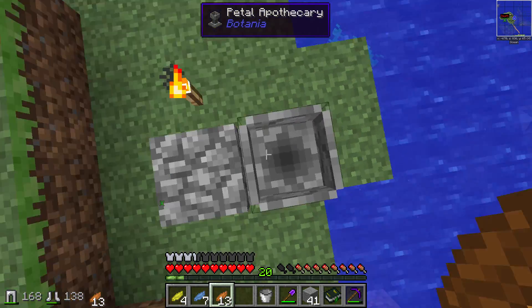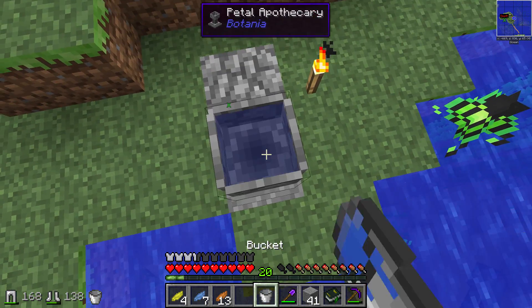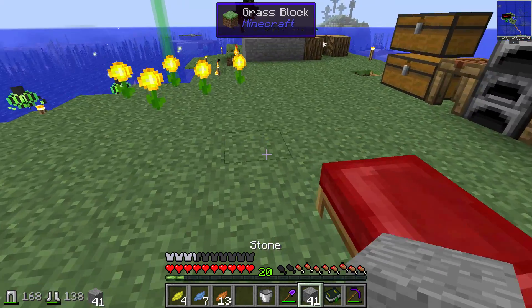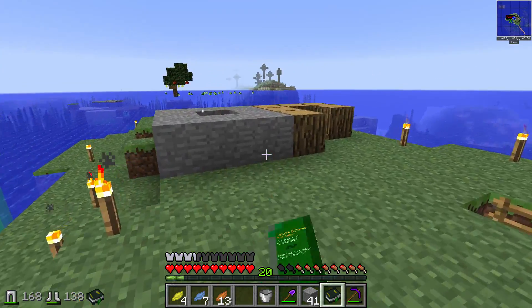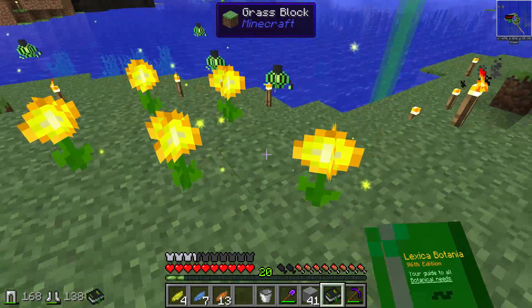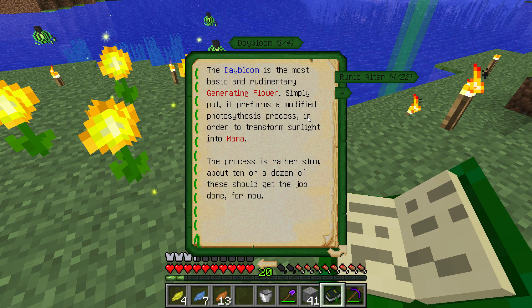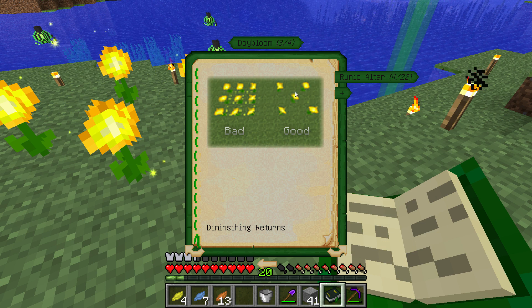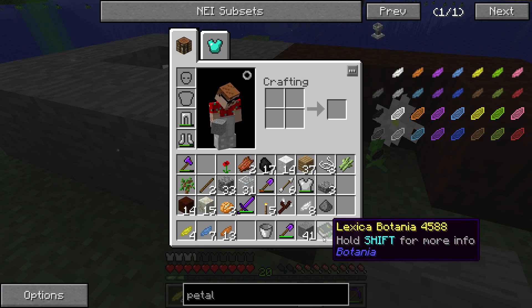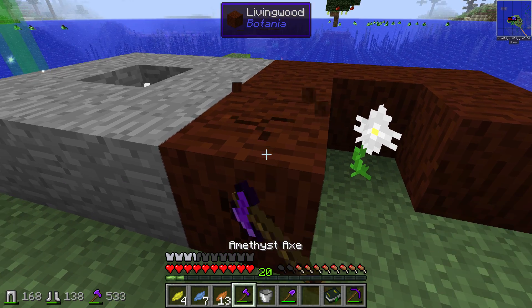The next part is this — the petal apothecary. This is where you're going to make your flowers. The petal apothecary requires water, so you put it in like that, and then you throw petals and whatnot into it, and afterwards you throw a seed and you get yourself a flower like a day bloom. This is also how you create your pure daisy. As you can see, these are now turning into their materials. We can now harvest these — look at that!